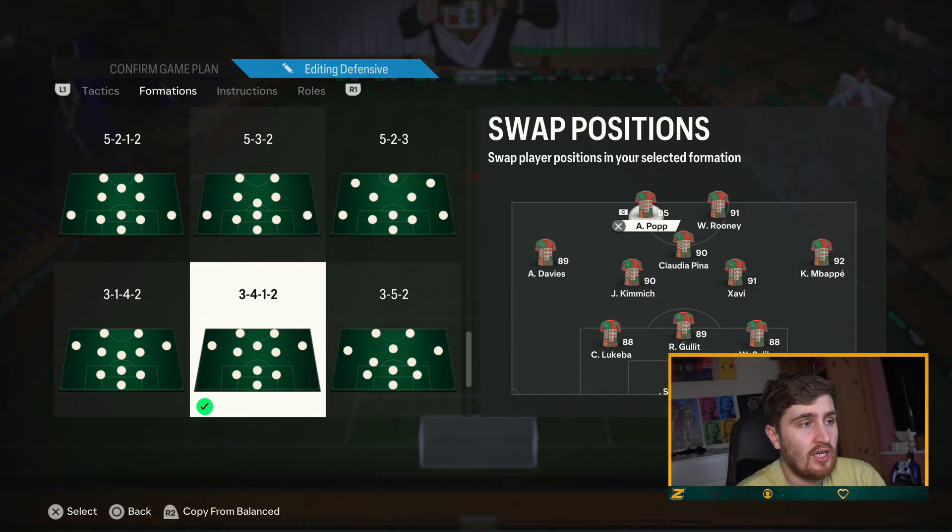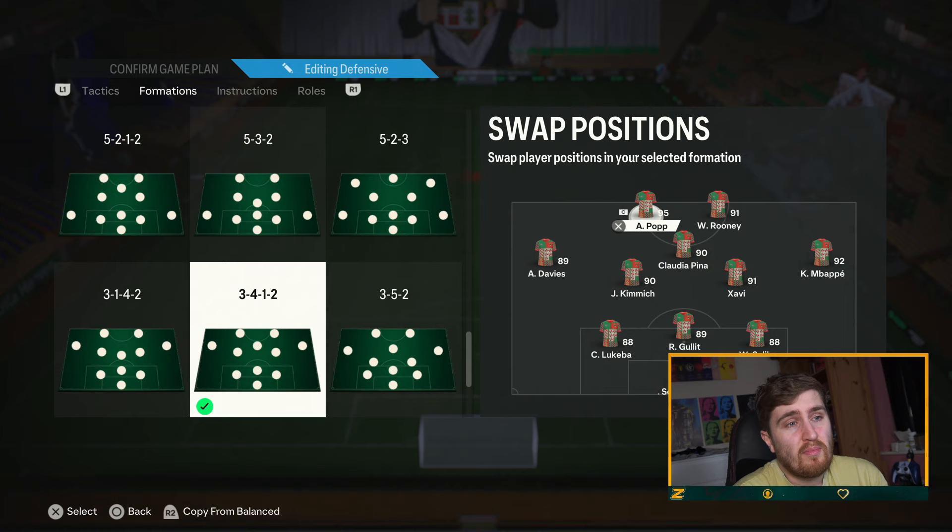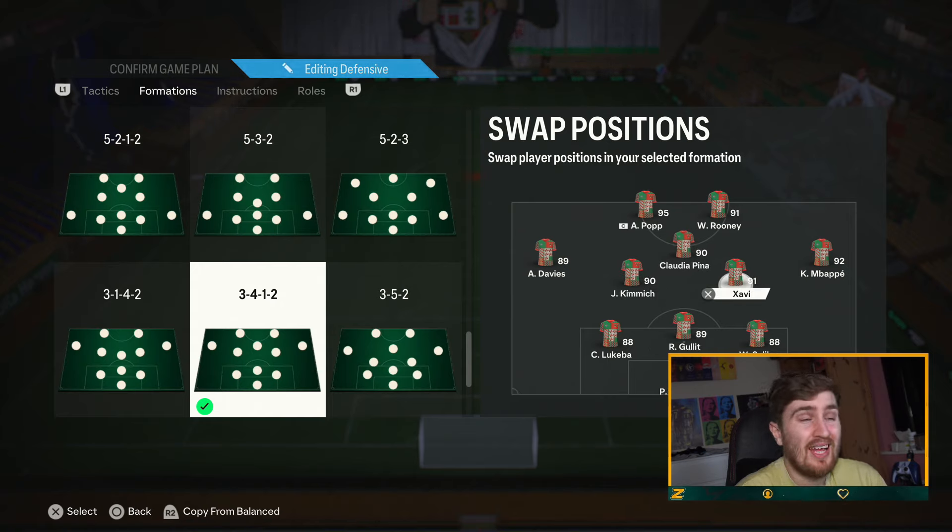The forwards — good play styles, finesse is nice, first touch, rapid, quick step, technical things like that. Rooney is a really good card even though the trevella play style got nerfed — trevella doesn't do a lot now. But for me the two strikers need good pace, good shooting, good dribbling — just all the good stuff a striker should have.